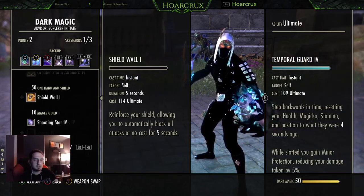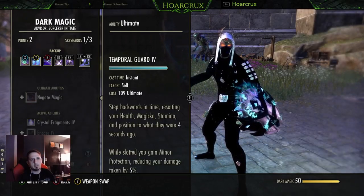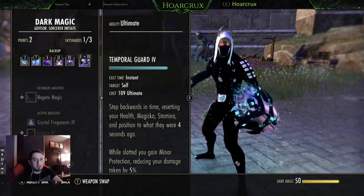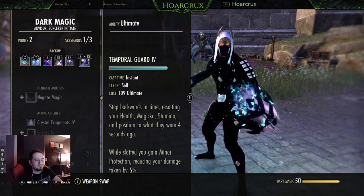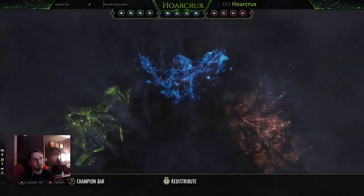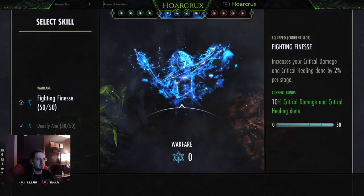Continuous Attack brings Daydream Minefield up to 12k, so roll through these at your own caution — they hit extremely hard. It also has a chance to apply Minor Magickasteal since it's magic damage. Our biggest source of healing is Critical Surge, which also provides our Major Sorcery buff. Paired with Boundless Storm, pretty much every second you're getting a tick of health — very nice. Running Crushing Shock gives you more chances to proc Critical Surge, since it counts as three instances of damage, getting you roughly 300 health back per weave, and this can crit.